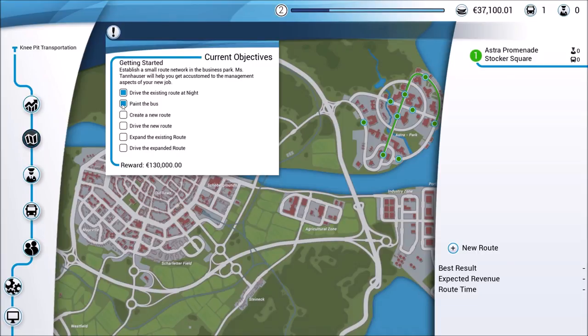Heading back to the route planner - painting the bus is taken care of, now we need to create a new route. A key tip: every time you make a change to a route you need to drive it, because everything the AI does is based on what you have done. If you create a new route and don't drive it, any AI assigned to that route won't make any money either. Drive new routes multiple times to maximize earnings before assigning AI drivers.